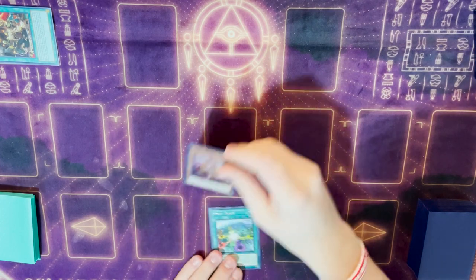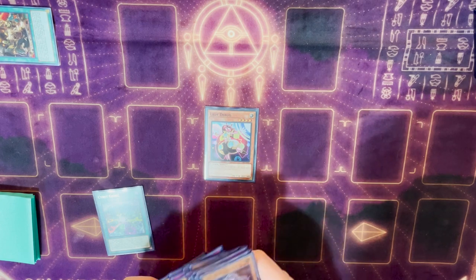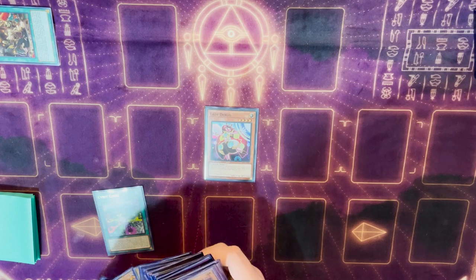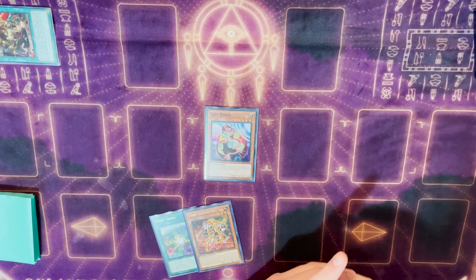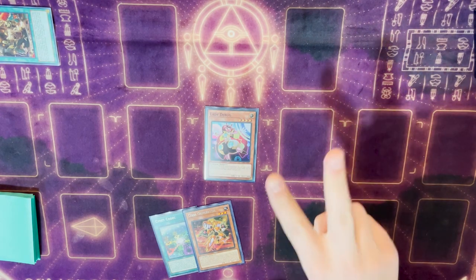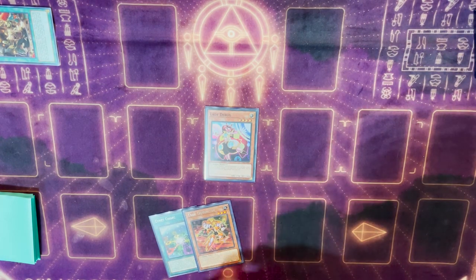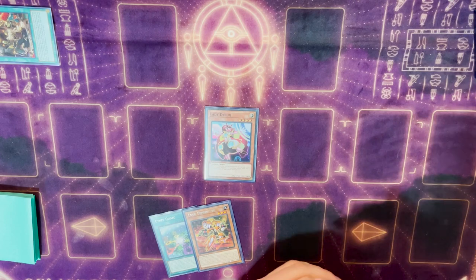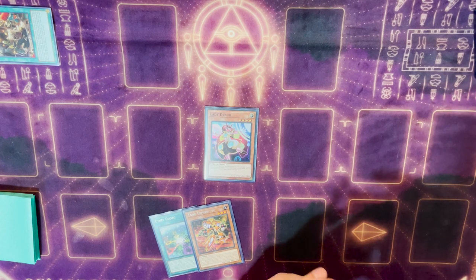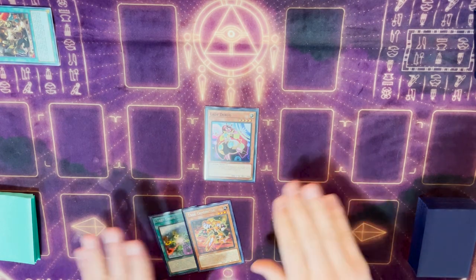We're going to start here with the normal summon of Lady Debug. Lady Debug is going to get us a search. Almost all the time, we want to grab ourselves Code Generator. There are a couple of different things you could grab here potentially. If you already opened Code Generator, you're always searching Nightmare Corrupter Iblee here, or you could search an extender if you don't really have one in your hand to play through certain disruptions.